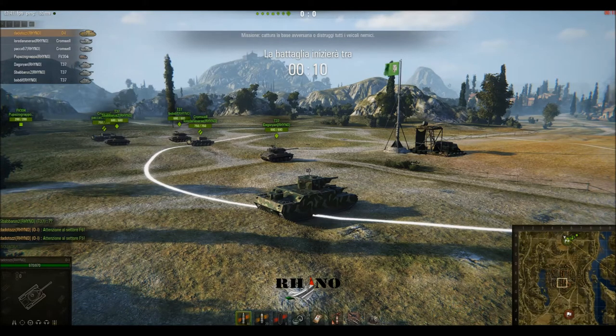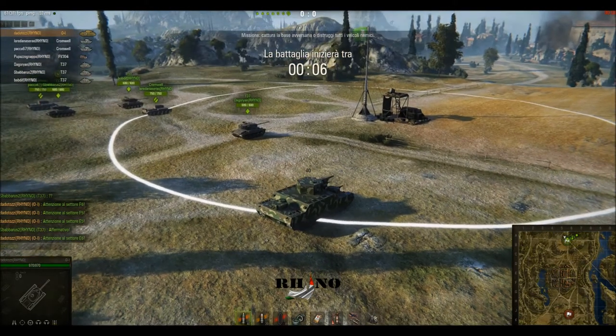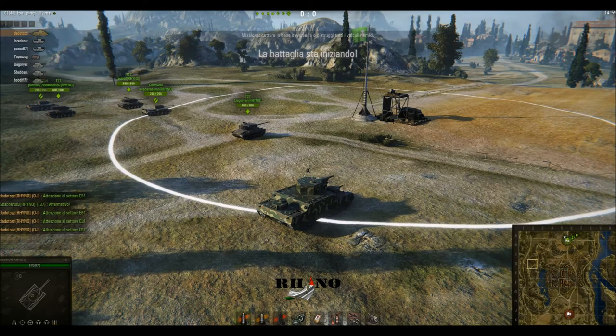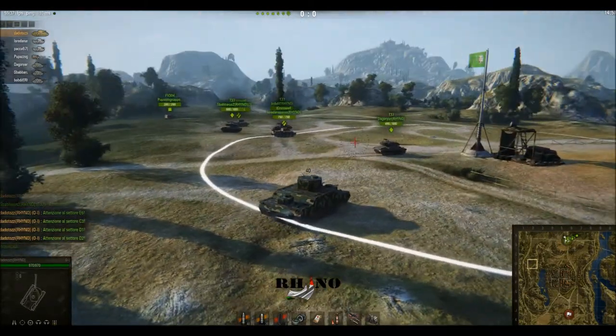Our enemy today is called GUP and they are a German team. As you can see, our team is made by an OE, an FV-304, two Cromwells and three T-37.